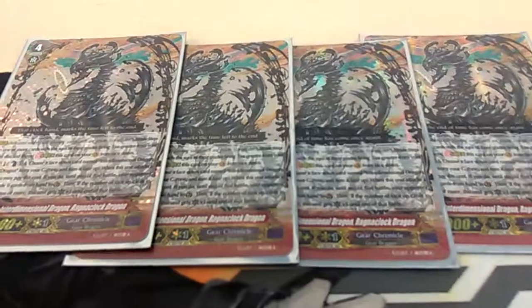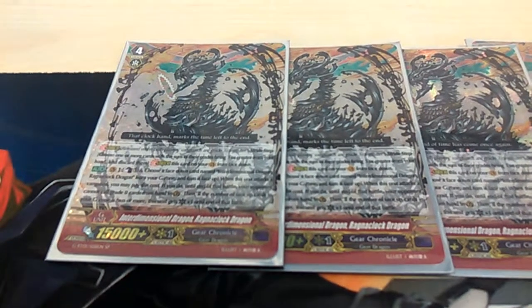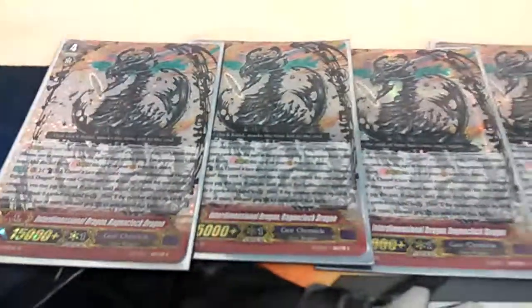And then 4 Ragnaclock. When he attacks, you can counter-blast 1, flip a copy of himself face-up, and he cannot be guarded with grade 0s. Then if you have 2 or more face-up in your G-Zone, he gains 1 crit, so he's 2 crit. And that's the full deck.